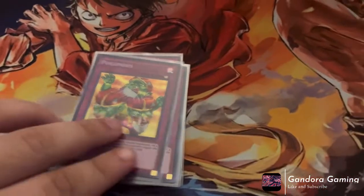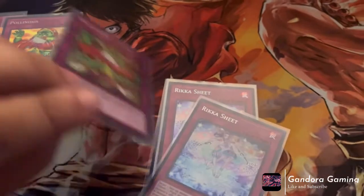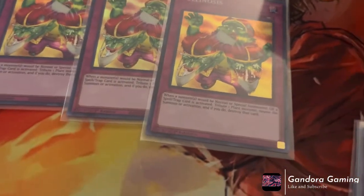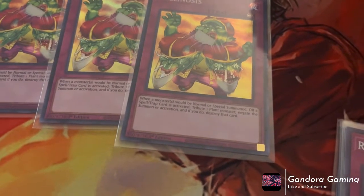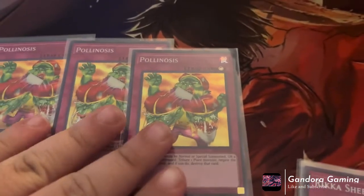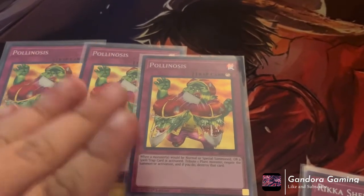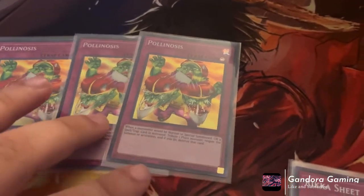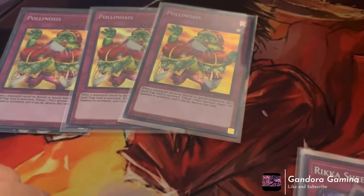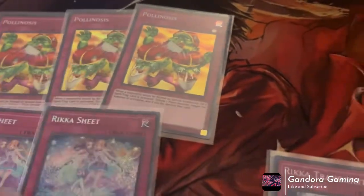For our traps, we play three Poisonous Pollen — it's a counter trap that basically says: when your opponent activates a card or effect — a spell, trap, or monster effect — while you control a plant monster, you can tribute a plant monster to negate the activation and destroy it. This is basically our Solemn Judgment on legs. They try to special summon a monster, activate a monster effect, or activate a spell or trap — negate and destroy, all you have to do is tribute a plant. If you tribute a Rika card, it just recurs.